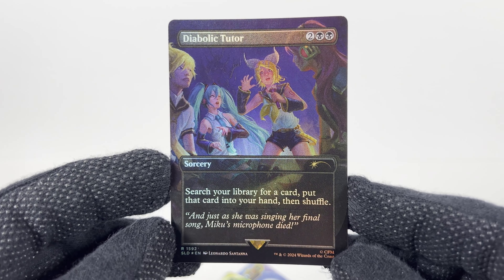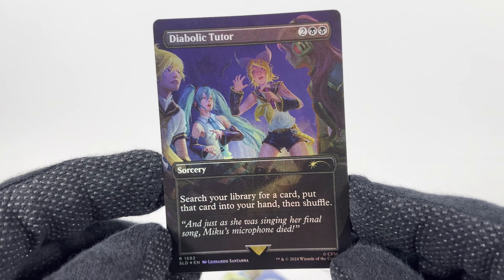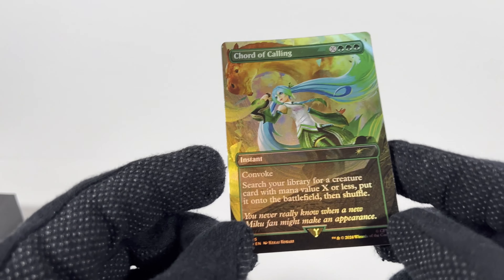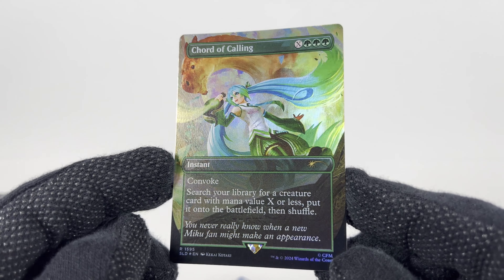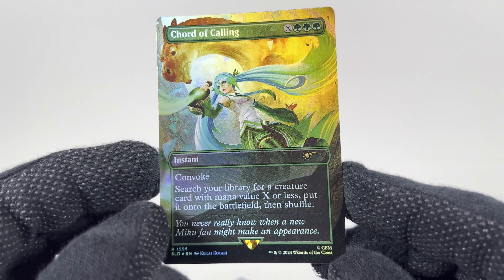First up we've got the Diabolic Tutor. I got the foil ones, which I'm pretty happy with because it does make these pop. This art's actually kind of weird, if I'm being honest. Here we've got Court of Calling — those of you out there are going to have to tell me if this is a good card or not. Are any of these good cards? It's hard to say.